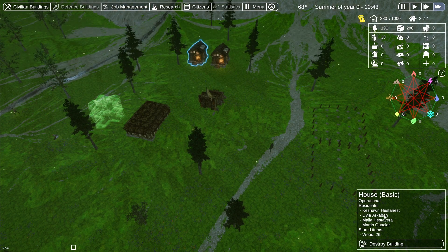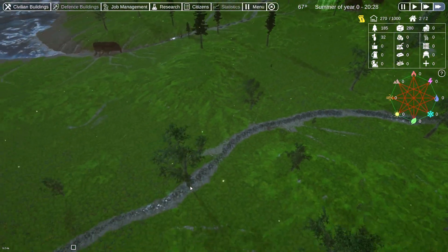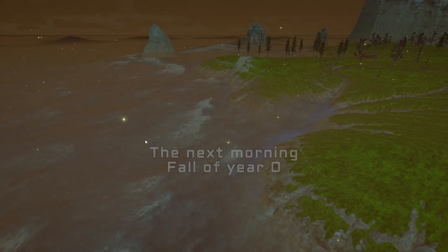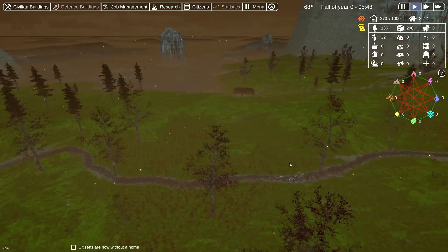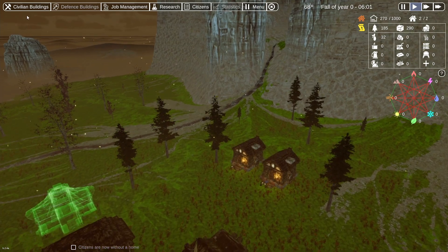We have 6 citizens — 4 live here and 4 live here. The next morning, two single citizens have paired up to make a family. When this happens, they will claim a house for themselves, making room for potential future children. If there is not a house free, this may break up a house of singles, resulting in homelessness. It is often a good idea to have a spare house available in case a couple pairs up or a house is destroyed. If this happens in winter, the resulting homeless citizens can easily end up freezing to death. So, that means that these two have taken this house in charge.